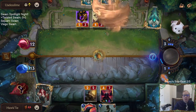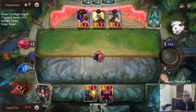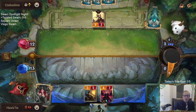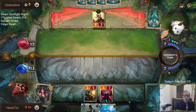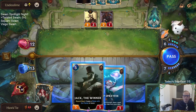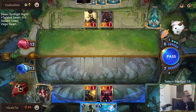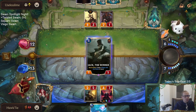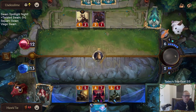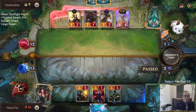I was hoping they'd be worried about Swain attacking and use their spell. We got rid of Sivir — that's good news. It's kind of better to play Jack right now so that we can make Sleep with the Fishes for next round. So next round I can have Sleep with the Fishes plus our spell.